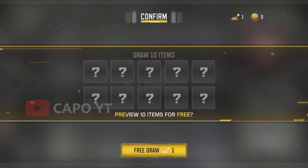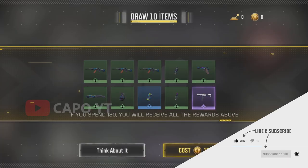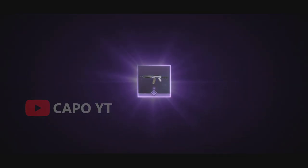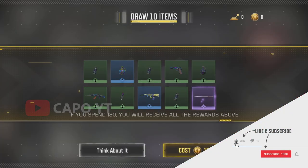I want you guys to notice that we got the QXR here only one time — for my 19 accounts I got QXR just one time. So it seems like the QXR has the lowest odds out of all the items in this crate. I think it's a crate because there are guarantees and you can do spins for the same price. It's good news that the Katana has really good odds.